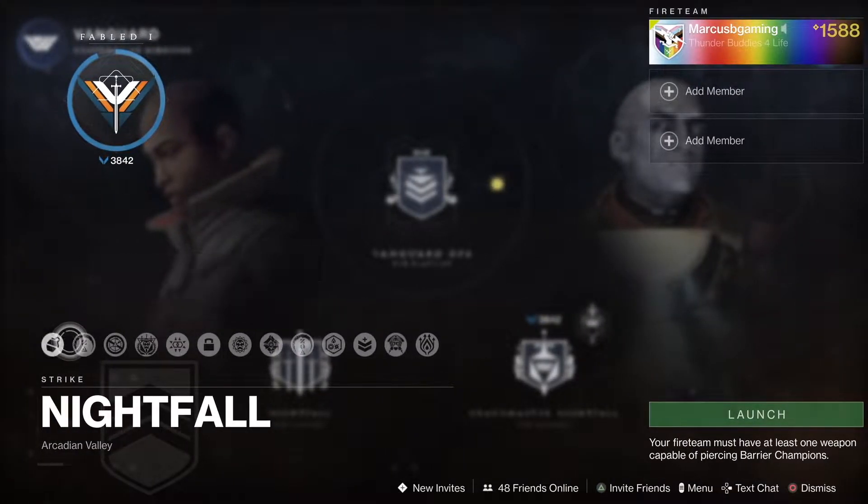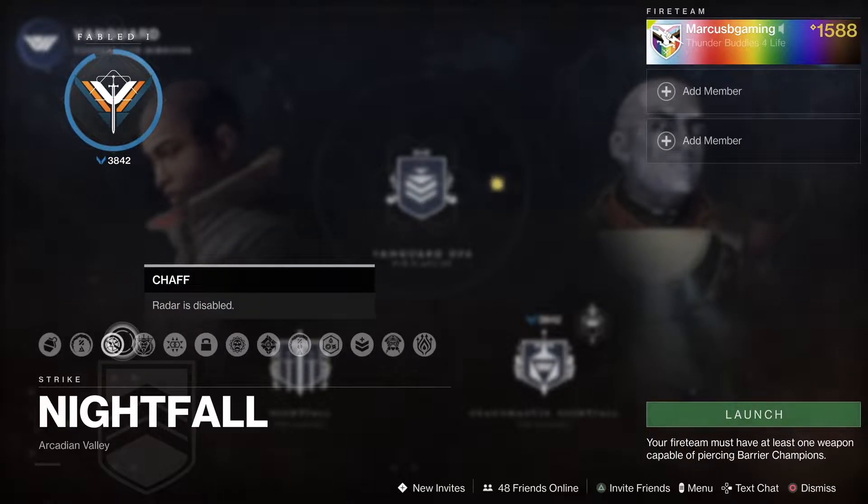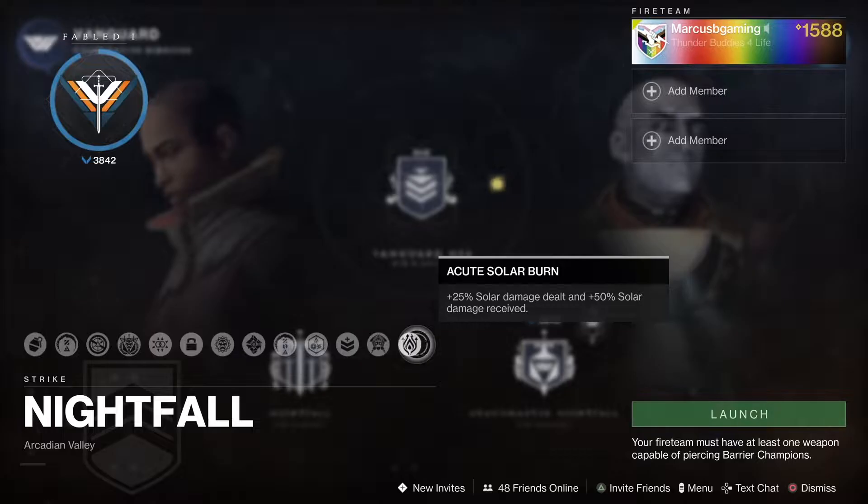Here are the modifiers. The big ones are void, solar and arc shields, more splash knockback damage and distance increase, and solar burn for 25% more solar damage done and 50% more taken.